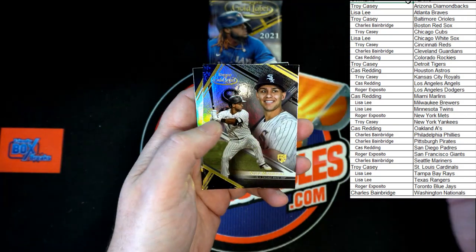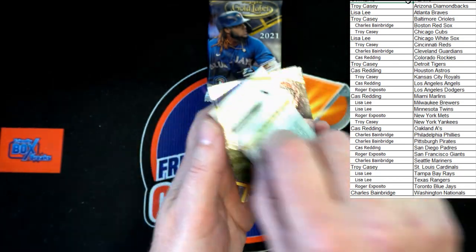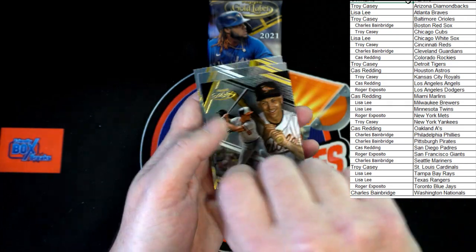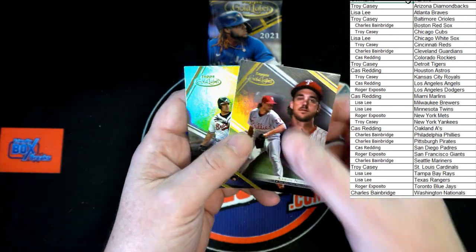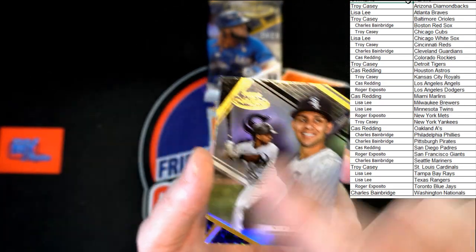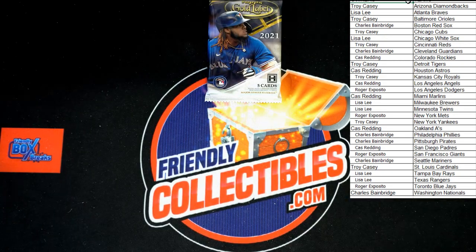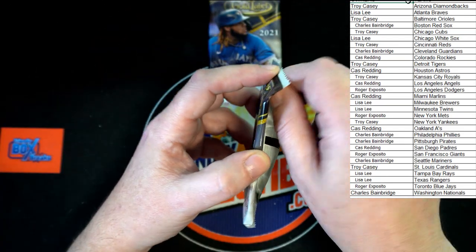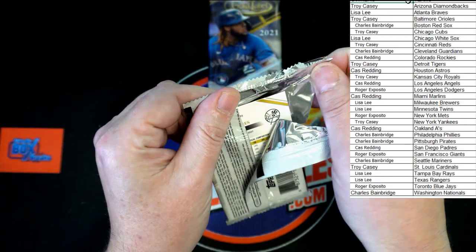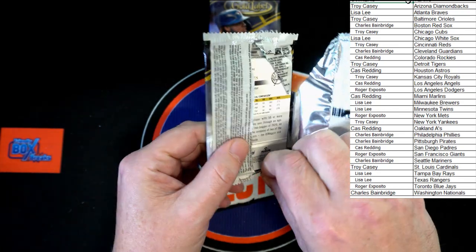In here we've got Manny Machado, Madrigal rookie, Cal Ripken Jr. — not a rookie, but that is a black without a lot of black on the back, which is nice to see. We've got Nola and Chipper Jones. The Madrigal was a black as well — there is black on the back of that one too. I think that's gonna be quite common with the black cards in Gold Label, which means the ones that don't have it should hold a premium — you would think.